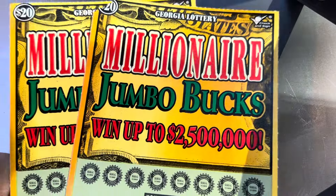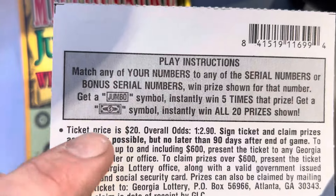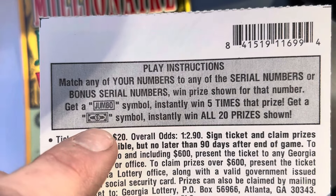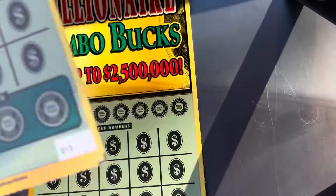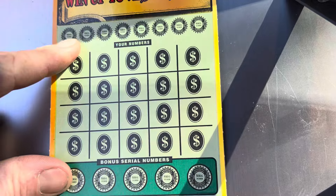This one here, the odds are one in 2.90. You can find that jumbo symbol to win five times the prize, and the dollar bill wins all 20 prizes. Start with lucky 13 — let's see if we can get lucky.